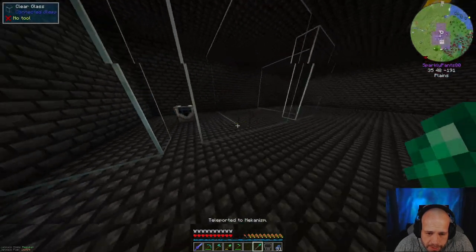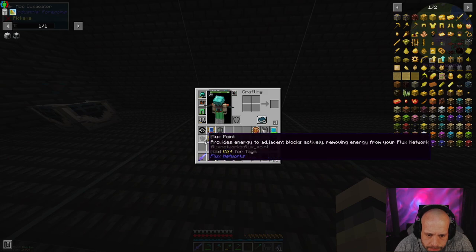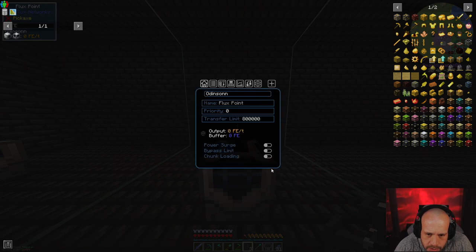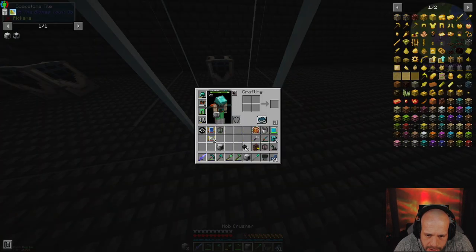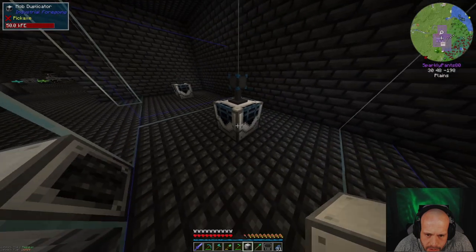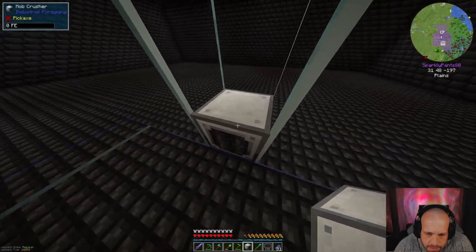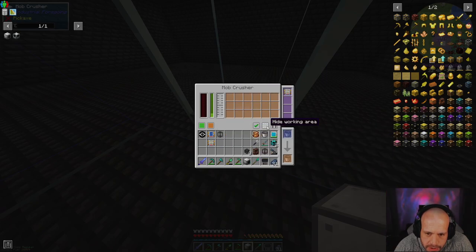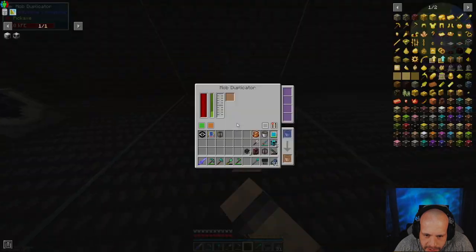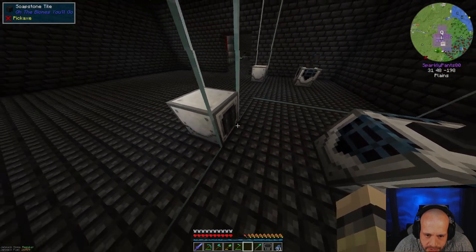We can go back over now. I've got the flux points I need. I'm going to put the mob duplicator down in the middle, give it power via a flux point — it's on the main channel, so it should have power. That's facing the right way. Oh my god, that is actually perfect — that is exactly what I wanted, along the plane of the glass. Same with this one — this mob duplicator gets this upgrade.